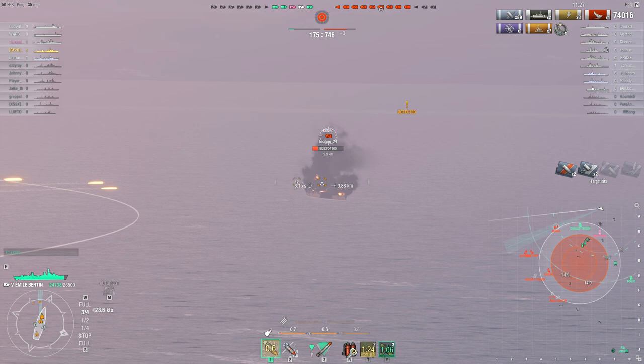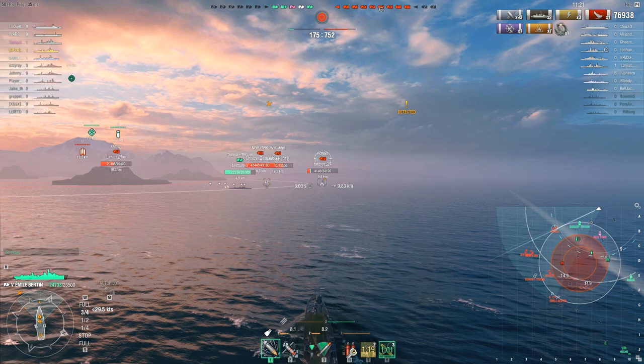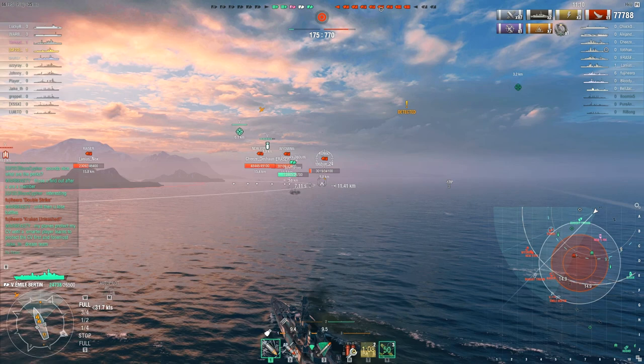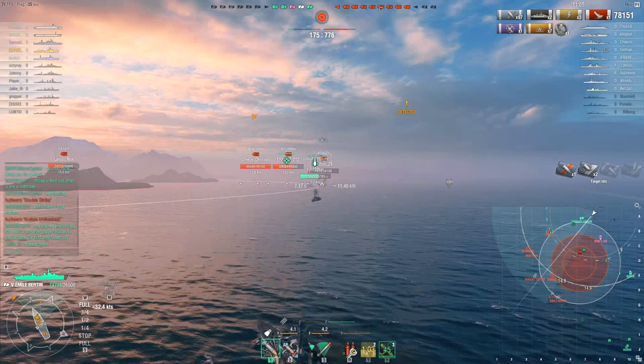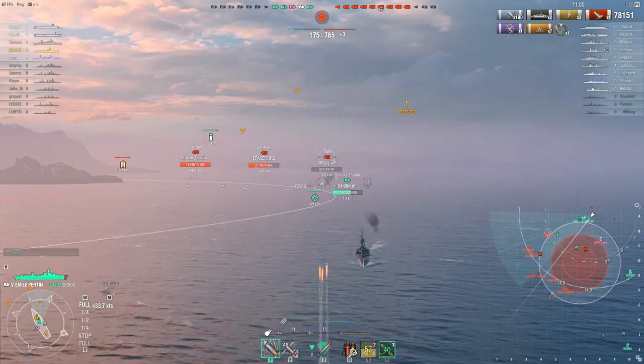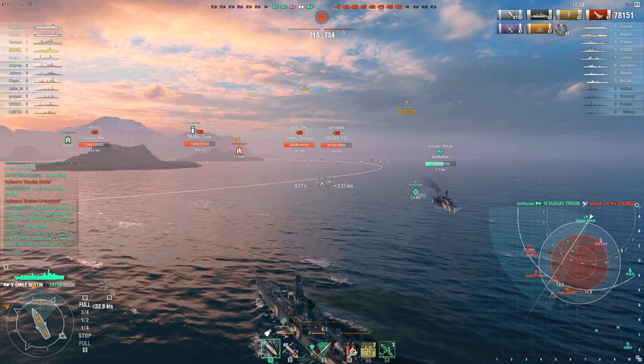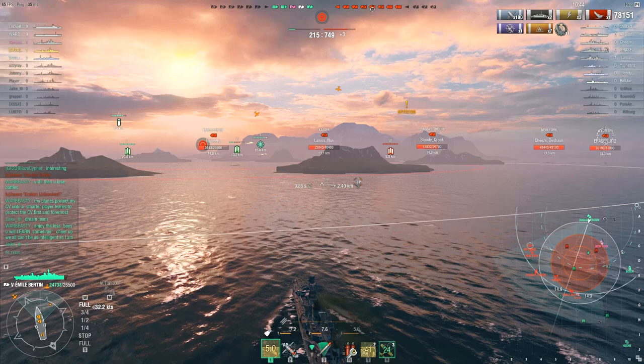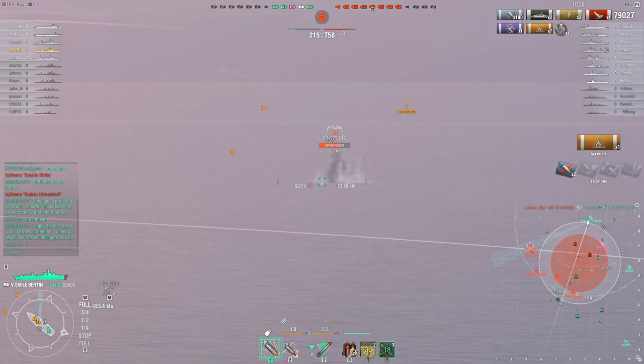That Kongo is in all kinds of trouble. The fires should be going out soon — there we go, extinguished — but he's down to less than four thousand hit points, so that's only going to take a couple more hits. The Duguay-Troyes has moved up and is engaging as well. Another fire goes on the Kongo — but the Duguay actually kills him off with shellfire. What's next? Probably one of these two battleships to the west. This is an epicenter map so the action is rather concentrated in the middle.